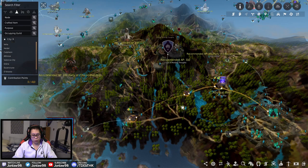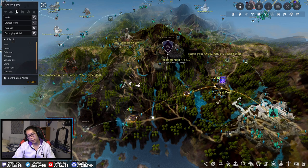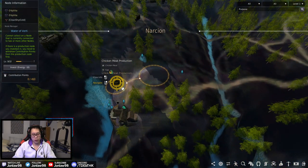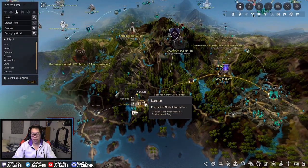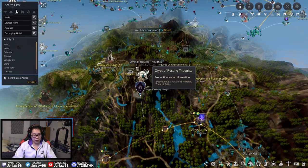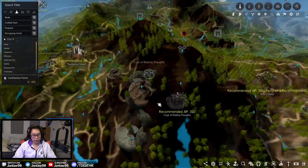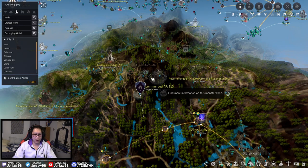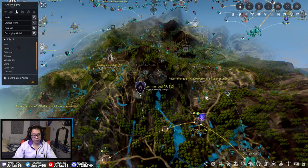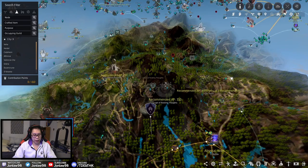Down in Odraxxia, some nodes are good but expensive. Narcian is one with chicken meat and eggs — important to get. This area also has the best hunting spot in the game so if you hunt here you might as well level up the node. The Crypt of Resting Thoughts node is connected for Trace of Battle, and a maxed-out node there slightly increases your chance of getting a Deboreka Belt — only worth it if you're super endgame.